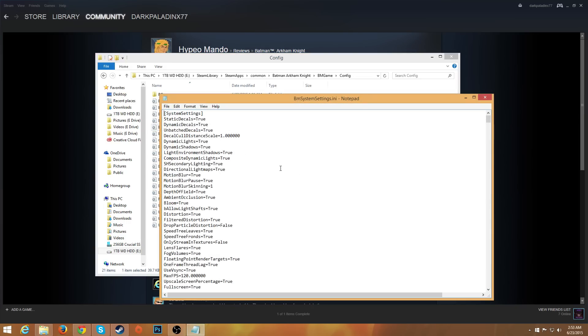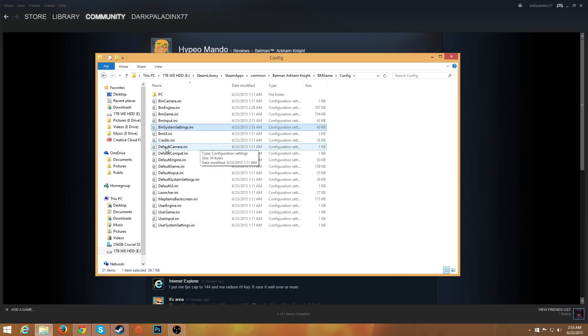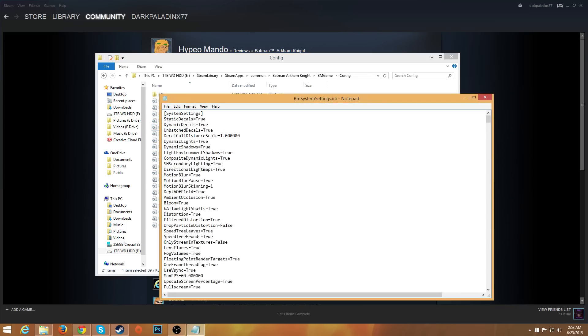After you've started up the game at least once, you'll have 'BmSystemSettings.ini' in that Config folder. There's an FPS cap right in there. My monitor supports 144Hz so it can push 144 FPS, but I have it set to 120 because I'm using a DVI cable rather than DisplayPort. When you first open the file, the cap will be set to 30. If you have a 60Hz monitor, change it to 60, save the file, and you're done. If you have a 144Hz or 120Hz monitor, set it accordingly, save, and exit.